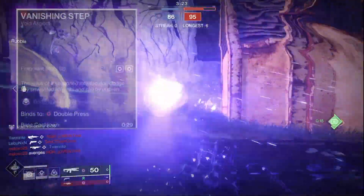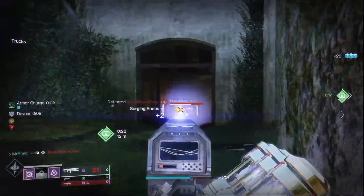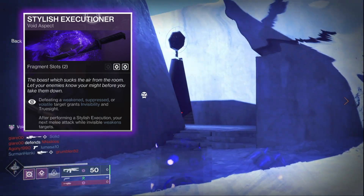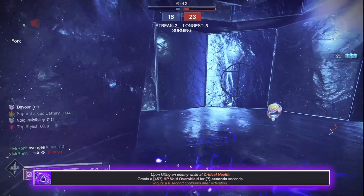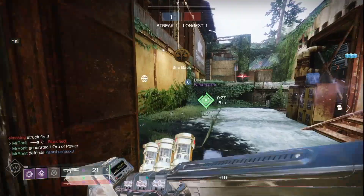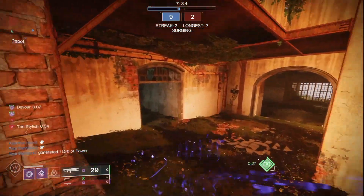For Hunter, you're going to dodge, use the aspect Vanishing Step, and go Invisible. The first kill is going to be pretty easy because you're invisible. Once you get that kill, you pick up the orb, and thanks to Echo of Starvation, you get Devour. The next kill has a TTK of just 0.54 seconds, and you also activate Stylish Executioner, meaning you can go Invisible again and gain True Sight because you'll be debuffing enemies with both Suppression and Volatile. I use Echo of Vigilance to gain Overshields when low on health, and Echo of Domineering so that whenever you suppress targets, you automatically reload Wave Splitter and can beam multiple targets without reloading. You also generate Void Breaches, which gives another way of getting Devour. Anytime you want to generate an Orb of Power, just throw in a dodge and keep going on those killstreaks.